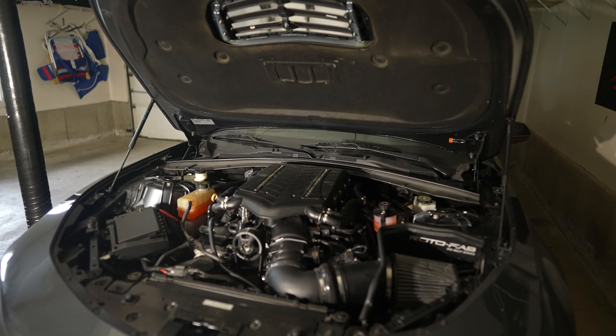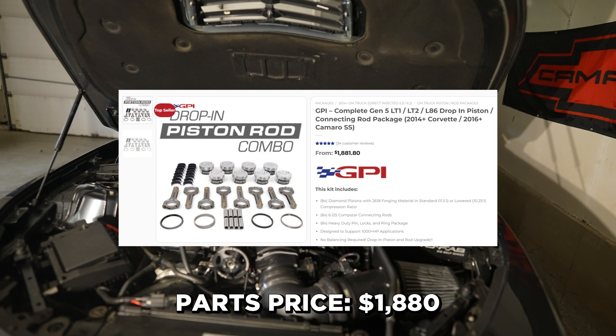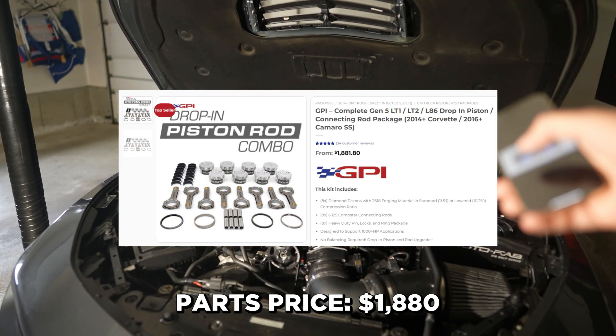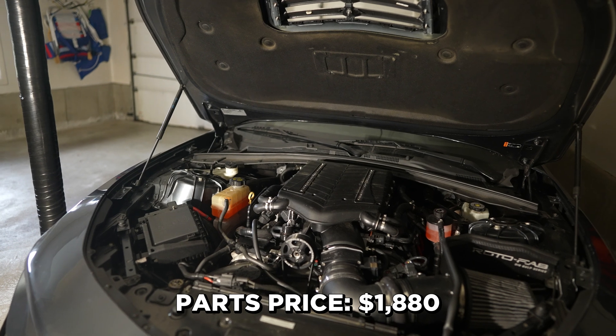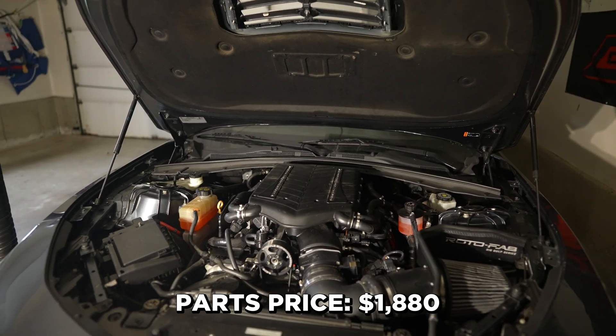The first thing you want to do if you have an LT1 is get some GPI drop-in diamond pistons and comp start rods. On their site it goes for $1,880, and that's what I got in this motor. If you want to run high boost or really beat on the motor, you need to build it because LT1s aren't known to hold boost the best.